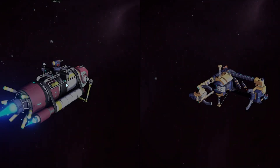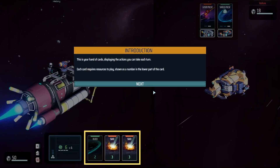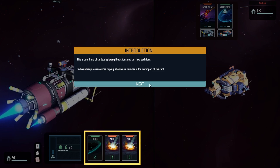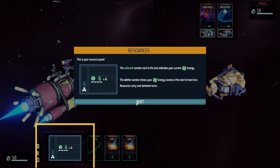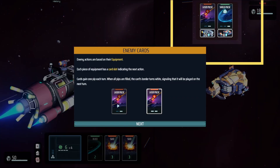Here is the combat — as you can see it looks just lovely, like a 3D FTL. For those who don't know, FTL means Faster Than Light, check that game out. You have your cards and each card requires resources to play — they're color-coded, so I'll explain.